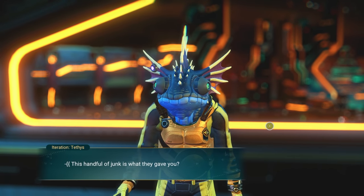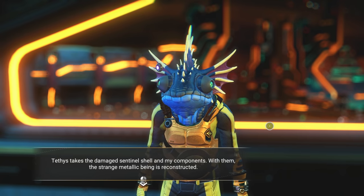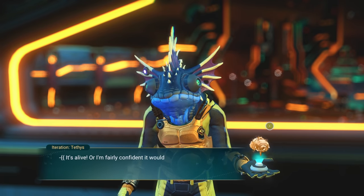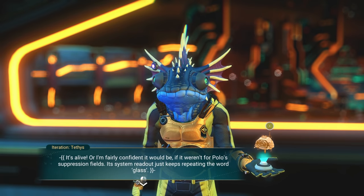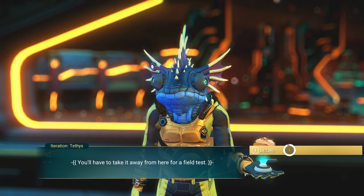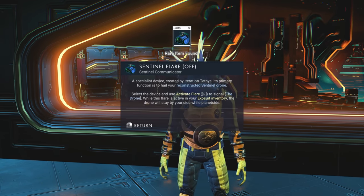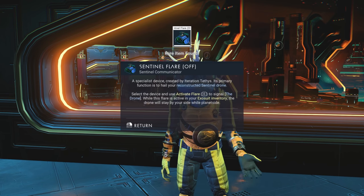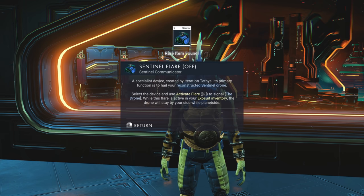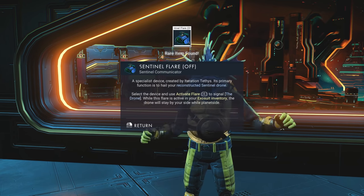Now we're going to give these components to Tethys and see if we get a little drone friend. He takes the damaged shell and sentinel components and reconstructs a strange metallic being. He says it's alive, or fairly confident it would be — its systems keep repeating the word 'glass.' We'll need to take it for a field test. We receive a sentinel flare — a specialist device to hail the reconstructed sentinel drone. While the flare is active, the drone stays by your side planetside.